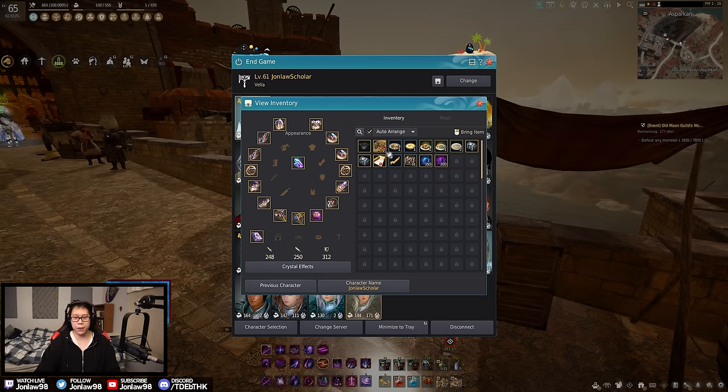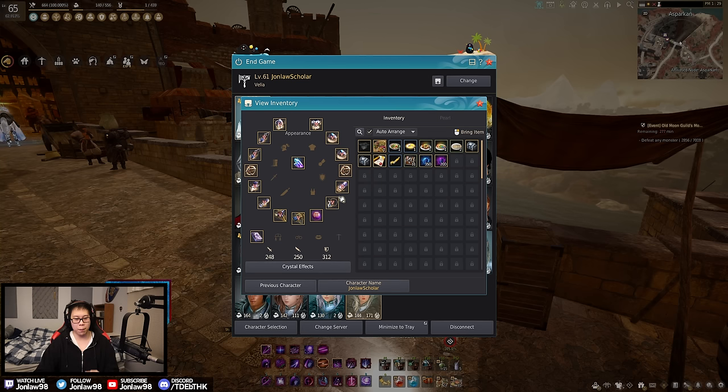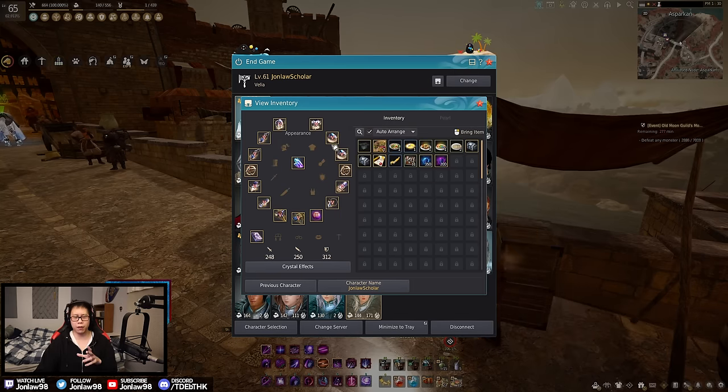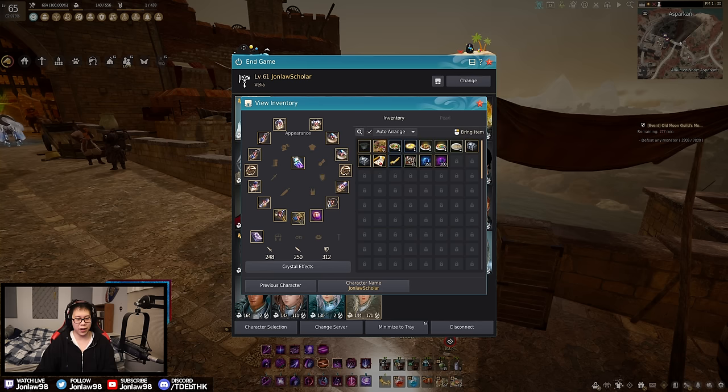If you're following the seasonal battle pass, it makes you enhance a necklace first followed by everything else. In my opinion, enhance the ones that give you the most AP first — so the necklace, followed by either rings or belt. Keep in mind that at level 58 and 59 you get a free PEN Tuvala ring and necklace, so you only have to make one technically of each. Once you're at full PEN Tuvala, this is where the game kind of begins — you're probably around 240 to 250 AP depending on how many adventure journals you've done.